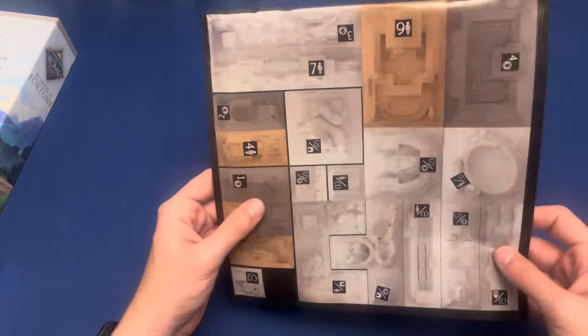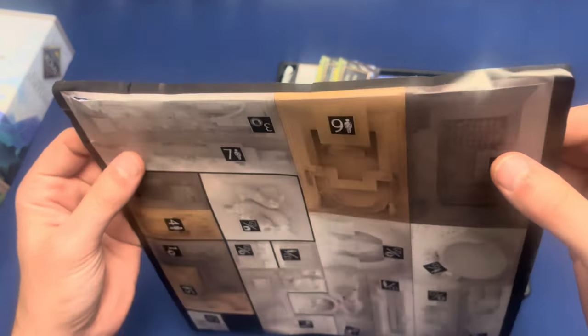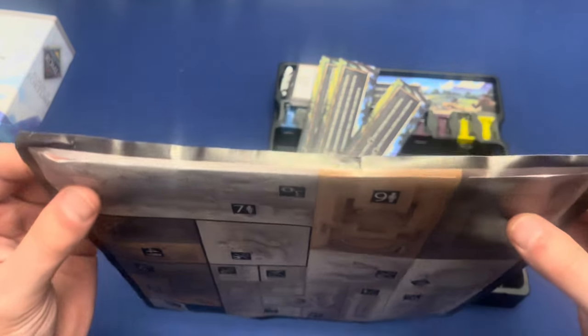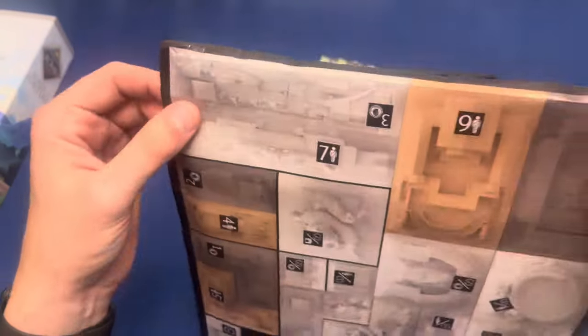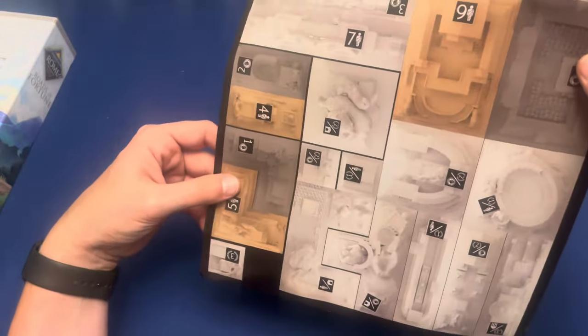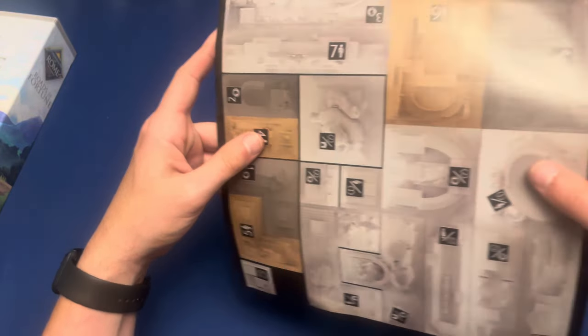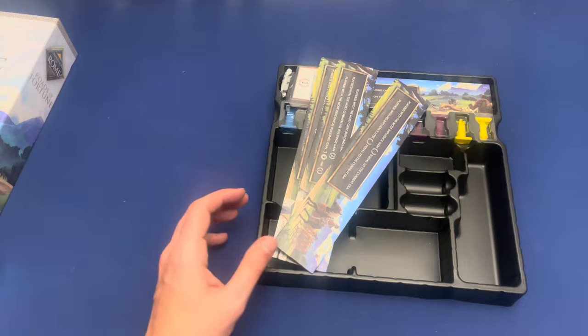Then it looks like we have one of these player aids, which from what I read online, there's supposed to be five of these. Everyone's only getting one, but they are aware that we only got one. So they're going to be sending out four more to everybody. This is basically just explaining what all of the updated cards do so people can reference those easier. This part I'm really looking forward to. I'm hoping this bent part of the sticker doesn't mess it up too much, because it looks like this one's kind of jacked up a little bit.